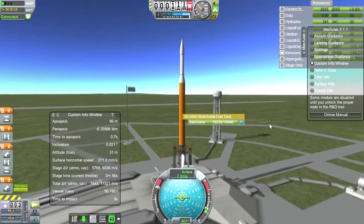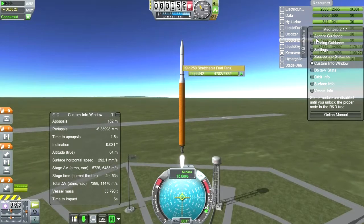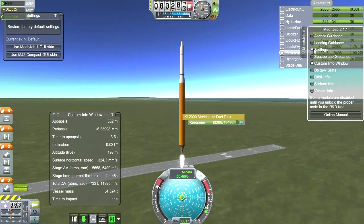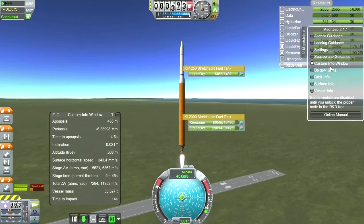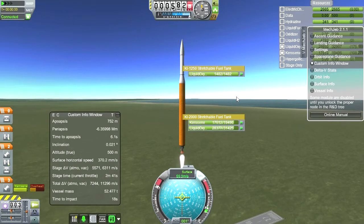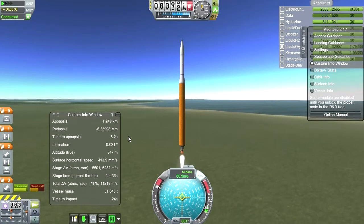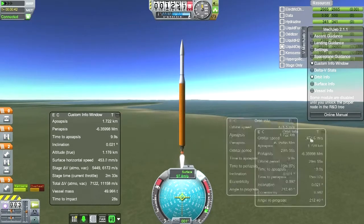One thing I need to do is add something to my custom info window settings. I thought there was a custom info window editor here. There are a lot of MechJeb things and I don't know how to edit my custom info window. I guess we can go with orbit info and keep that off to the side.